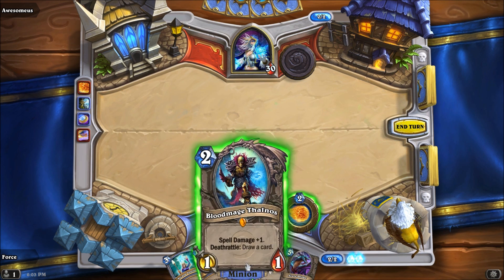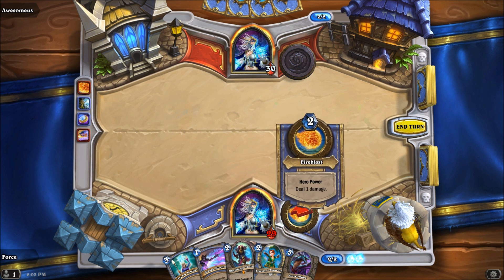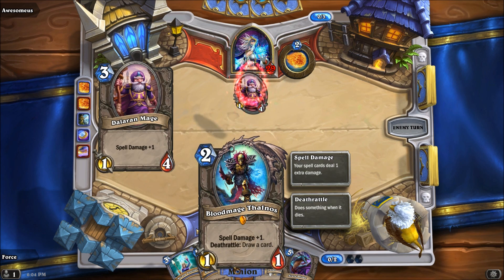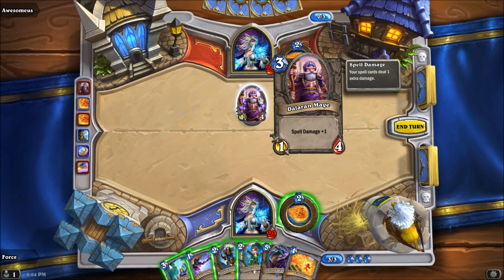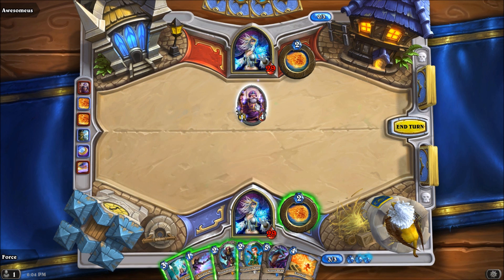He could have potentially played two spells this turn, and I would have pumped that up to three damage — it's just something that needs to die. If I played a creature, it would have obviously died from his removal. I'm probably still going to play the Thalnos, because even if he pings it off I still get the card draw. Actually, I'm going to sit on it. At the very least I should wait if he plays another creature — Thalnos and then Arcane Missiles.